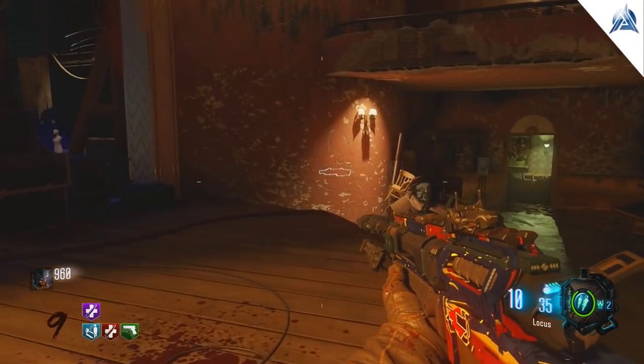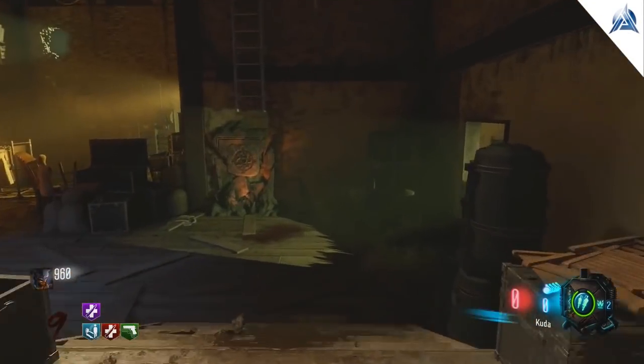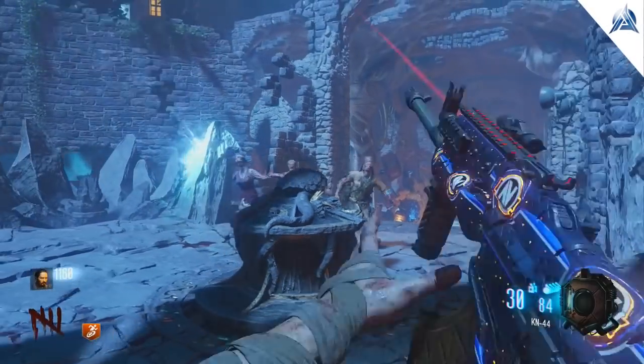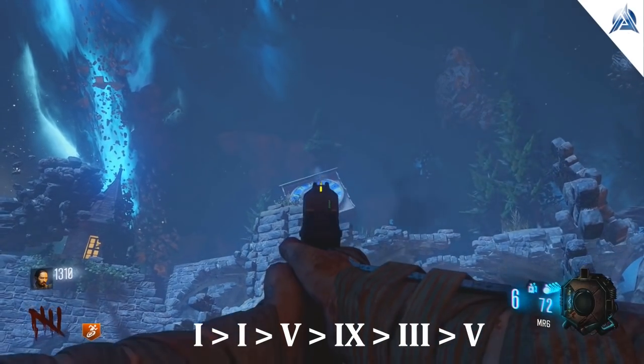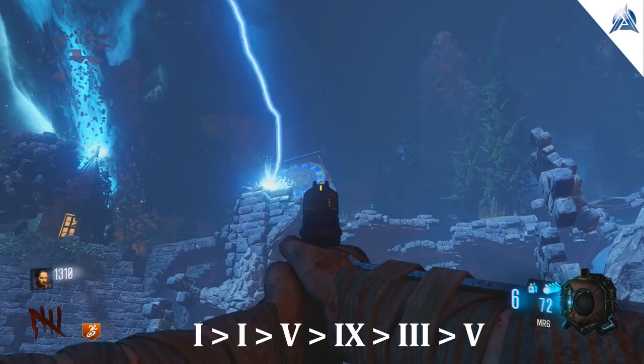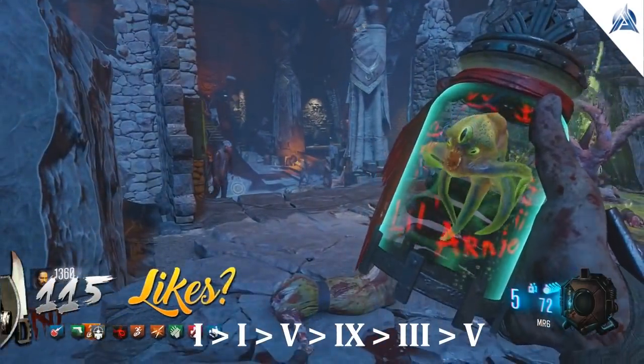What you want to do is make your way to Der Eisendrache, and basically follow exactly what I do because it's the most efficient way. Go to the ritual area and look up to the top left — you'll see a clock. Start shooting the numbers 115935 on this clock, and then you'll hear the clock ding or gong.